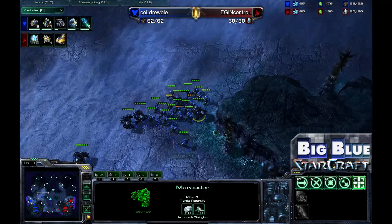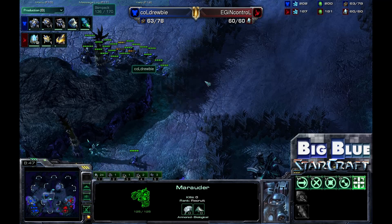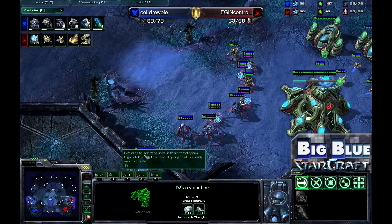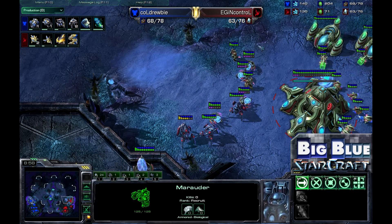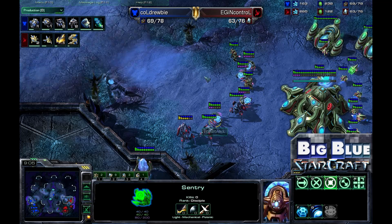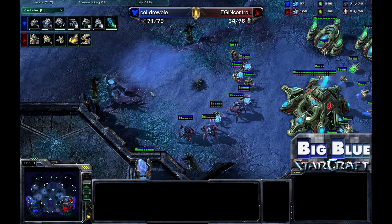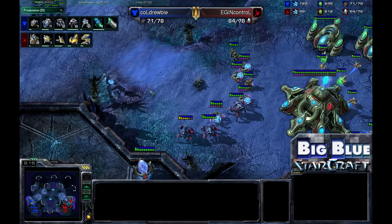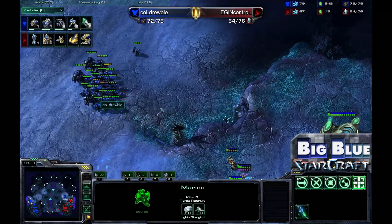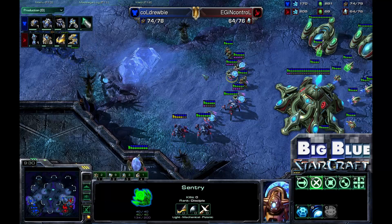Now we have a move out from Drooby. He does not have Concussive Shell research, skipping it for now and going instead for Stim and Combat Shields — those will finish about when he arrives at InControl's base. InControl for his part is setting up units in a great concave: all the Stalkers and Sentries focused on a single point. An SCV gets utterly annihilated demonstrating how powerful that concave is. Stim and Combat Shields just finished — this is the time to push in — but the Force Fields are going to push him away.